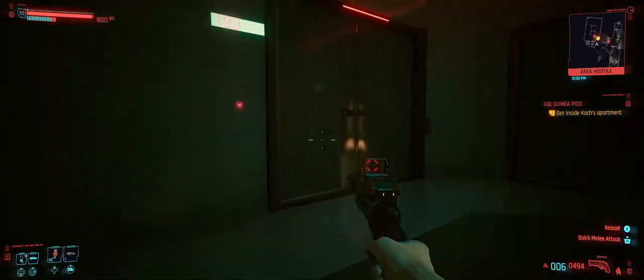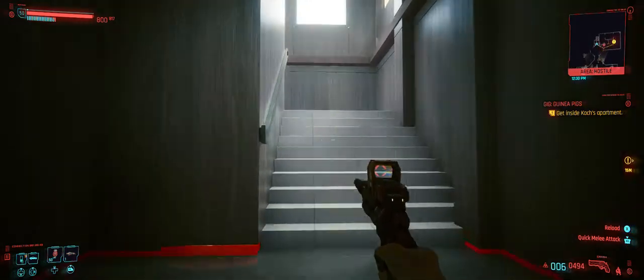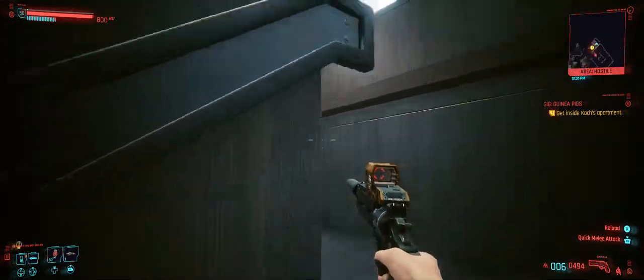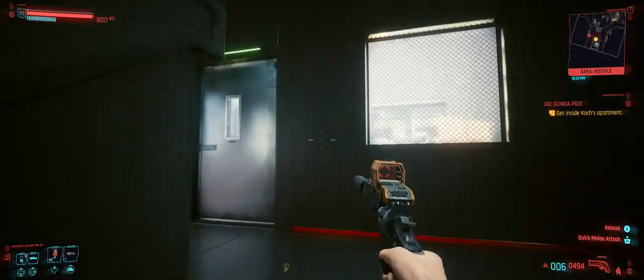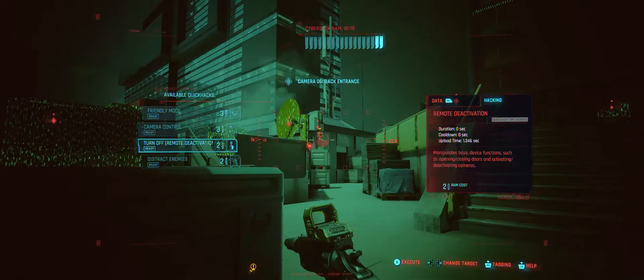As you can see, the mission door is right here, but if you don't have technical ability 19, we're going to come upstairs. Come out here and make sure we get this camera.